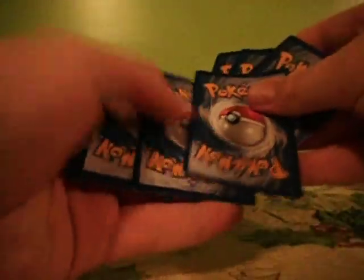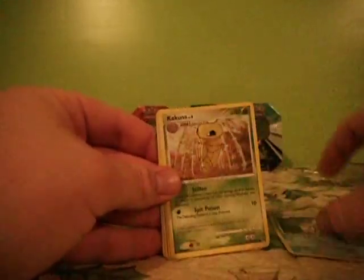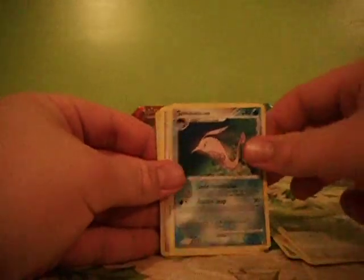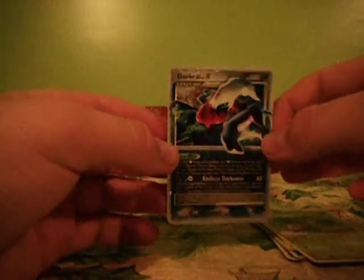Diamond and Pearl, Great Encounters. Porygon, Kakuna, Voltorb, Togepi, Glameow, Zangoose, Karayama, reverse Claydol, and Darkrai Level X. Nice, that's a great pull!